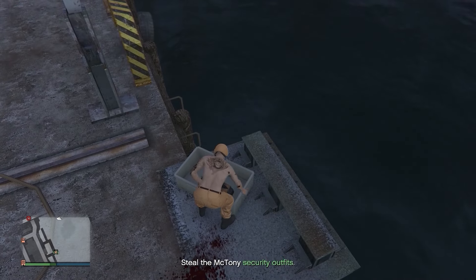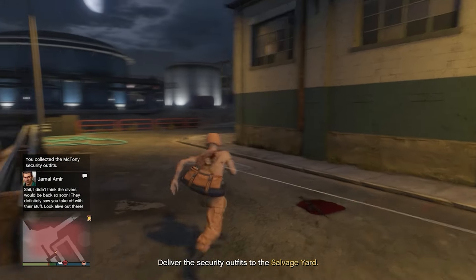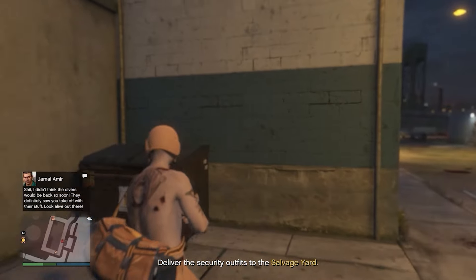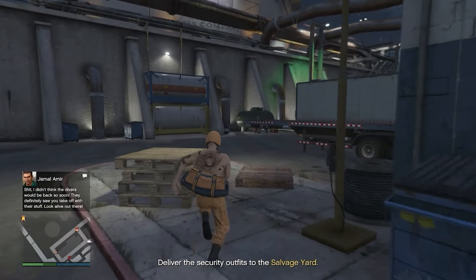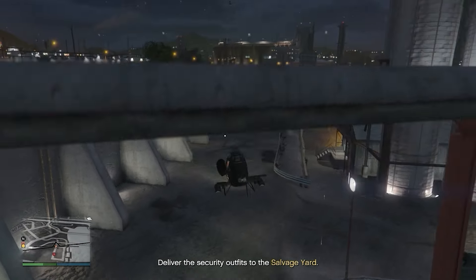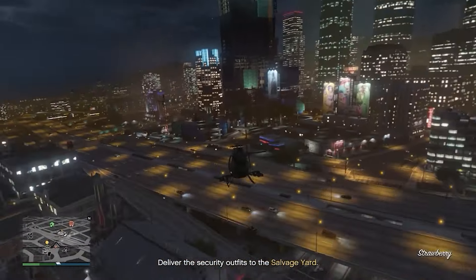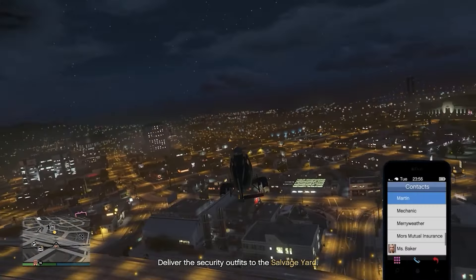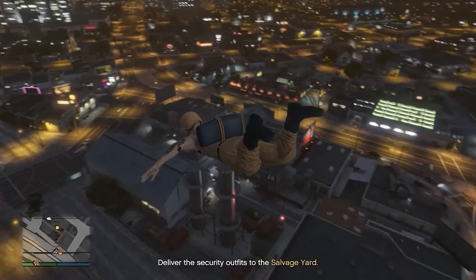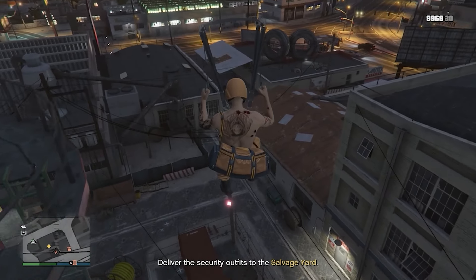Find and pick up the orange duffel bag. In my footage I did mess up the glitch, but if you do it correctly you'll be able to save the orange duffel bag. Make your way back to your salvage yard and jump out of your helicopter, landing exactly on the yellow circle. Make sure you call Lester just in case you get the cops. You have to land exactly on that yellow circle — don't just walk in.